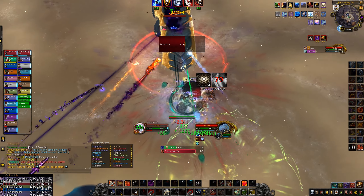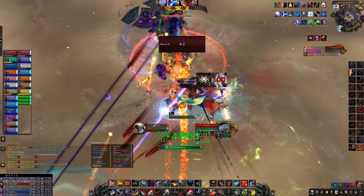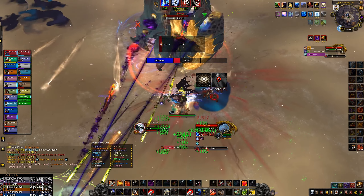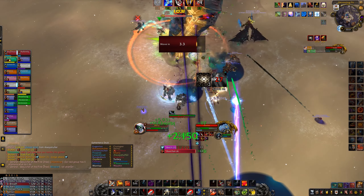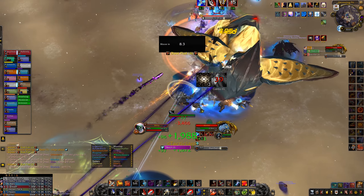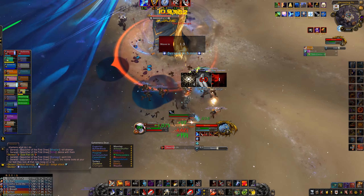If you're in Melee, you definitely want to be stacking up as a group and then moving every time this cast goes out, because if you get hit by these blue swirls, it'll leave a blue pool on the ground — you can see on the right side of our stack that a couple of people got clipped by it. It puts a dot on you as well as reducing your haste by about 30% for around 20 seconds. It can't be dispelled on Mythic, so don't get hit by it.